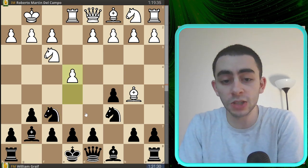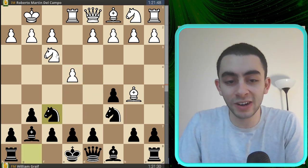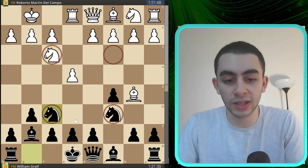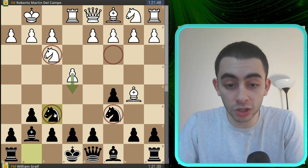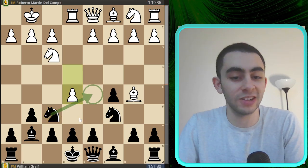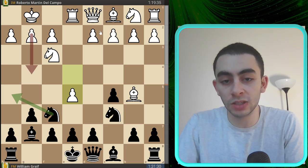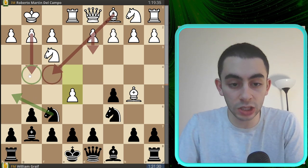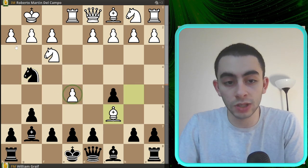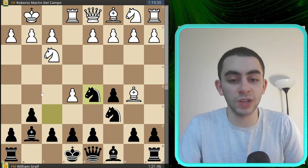In my opponent's line, instead of taking on c6, they played for the short castles line — bishop to g7, rook to e1. After rook e1 and knight to f6, my opponent played the other line with e5. Knight hops into d5, which is generally the rule we abide by for knights: when knights are on their standard development squares and they are attacked, they want to go to the square that the pawn was just controlling. If they don't have that square, they might be in a lot of trouble.